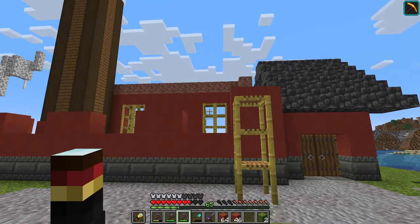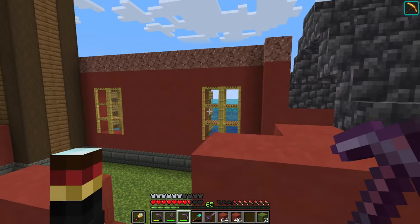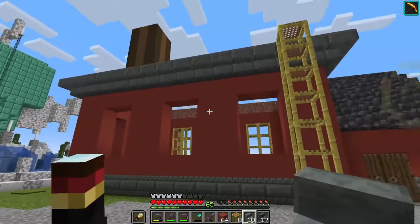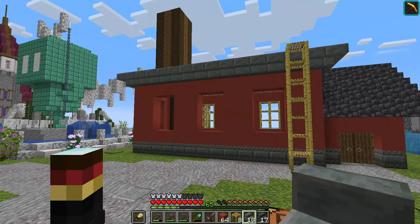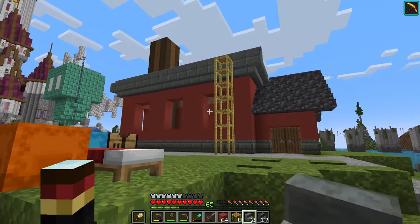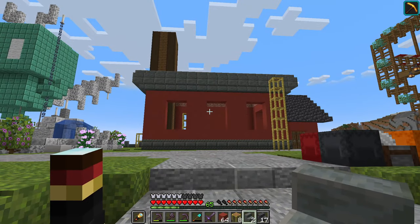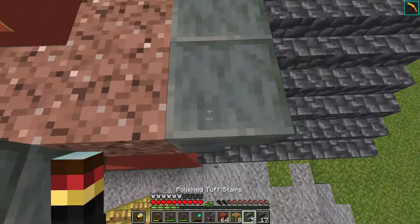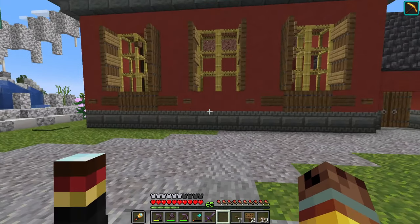We're doing a different pattern on this side — two windows on that side but three on this side, all spaced two blocks apart, so we can do the same windowsill thing. We'll build up to the same height, and we've got our trim with a nice little shape. I'd like to try putting some stairs on top to give it a Victorian look — but it's a little bulky, a little too much. We'll sit on it for now and add it back if needed. That adds a little more detail to the window.